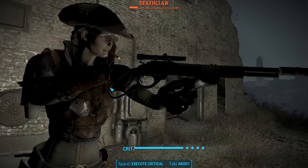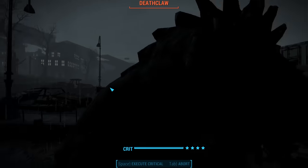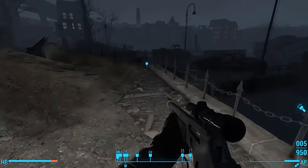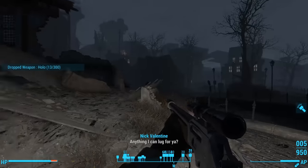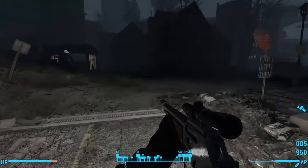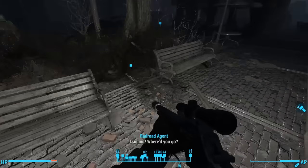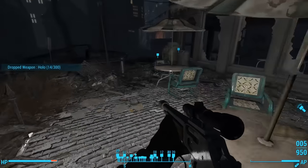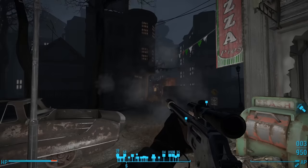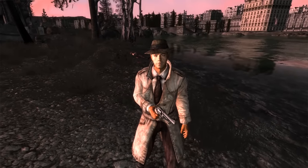The only remaining option is that there's more than one Mysterious Stranger. This would explain why the Mysterious Stranger in Fallout 1 and 2 can be either a man or a woman, and why he wore completely different clothes from the Mysterious Stranger in the later games. But what this doesn't explain is how the Mysterious Stranger in Fallout New Vegas looks so young if he's supposed to be a 46-year-old man — which he must be if he was 18 years old when he fathered the Lonesome Drifter. He just doesn't look 46 years old.